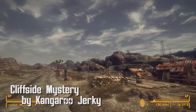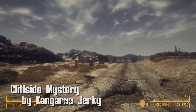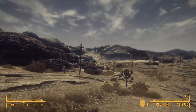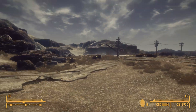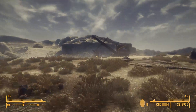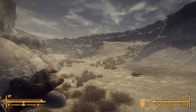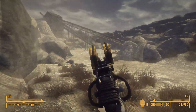And last but not least, we are doing Cliffside Mystery by Kangaroo Jerky. Kangaroo Jerky is back in action, and we got a sweet old quest mod, even though in the description it says it's a note mod. But I've got big dreams, and I'm gonna figure out these notes. So we're going to Quarry Junction. It does say don't bring any companions because there's no real nav meshing going on, so it's just gonna be a solo adventure. I'm probably gonna die real quick, but we'll see.